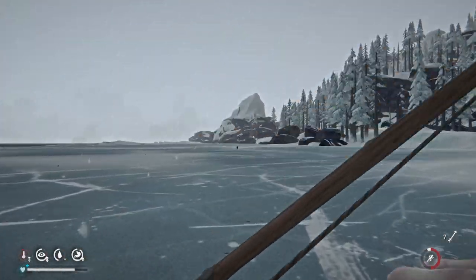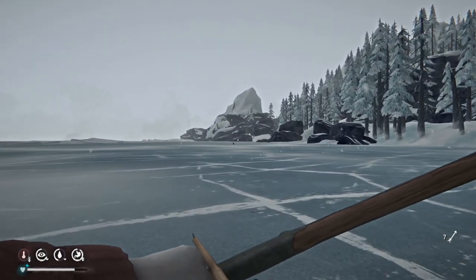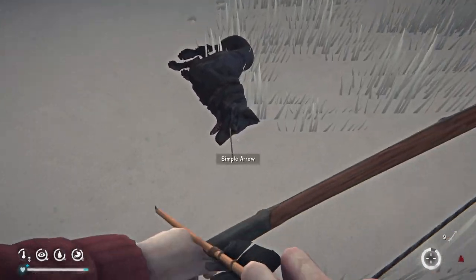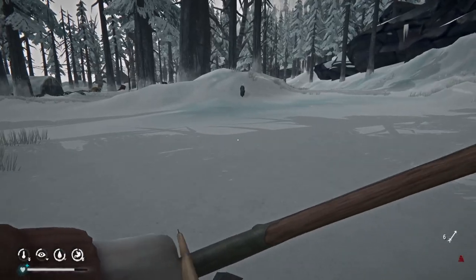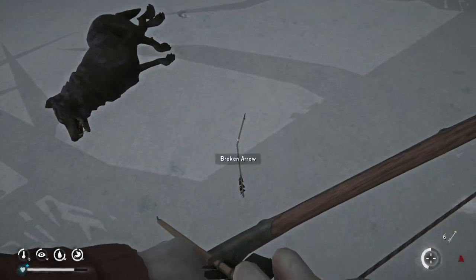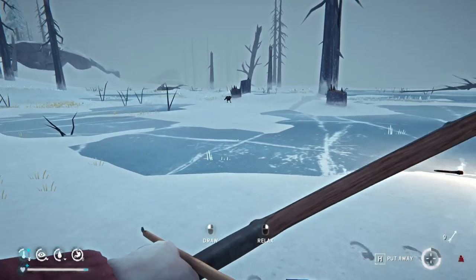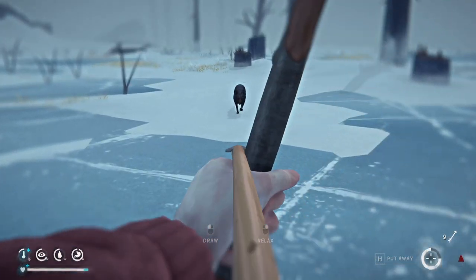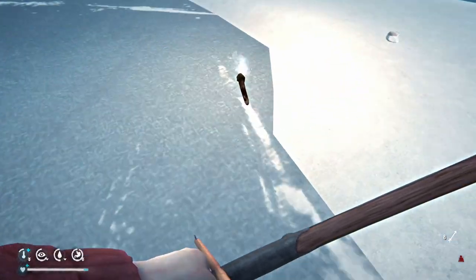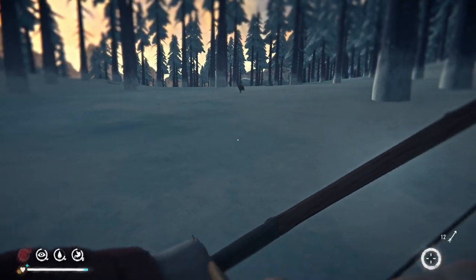A riskier but much more consistent method of killing wolves is to walk towards them and shoot them as they charge you. You want to close the distance quickly so the wolf runs straight towards you, making it easier to aim. Alternatively, if they're a little farther away and the terrain is quite flat, you can pulse your bow to make them attack from a distance, and by the time they get to you they're usually running straight towards you. It's much easier to hit them in the face or chest this way and most of the time you'll kill them instantly.